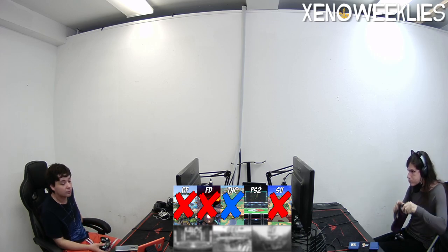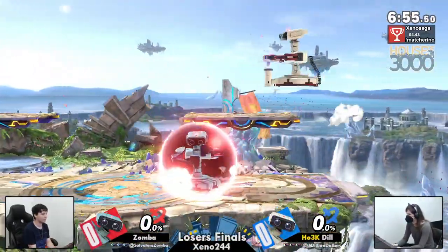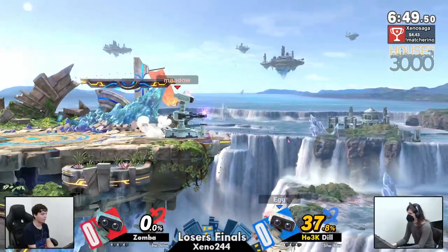We're starting with the Rob ditto of the night, going into Small Battlefield, and I feel like I'm going to see the exact same thing going on here. Going for the back throw immediately to try and get some percent.